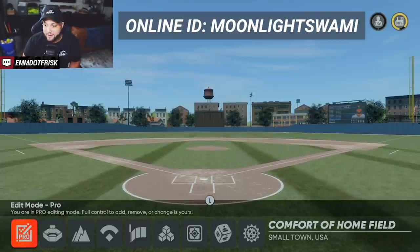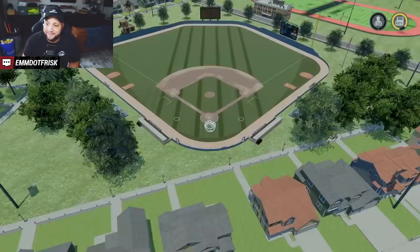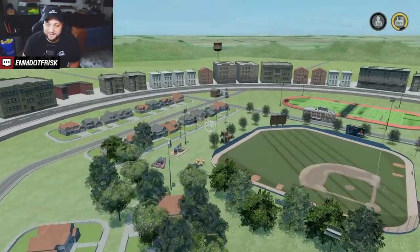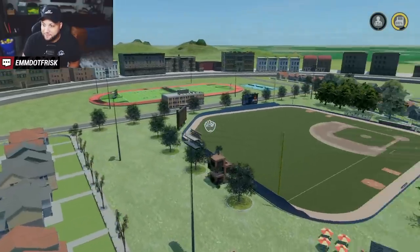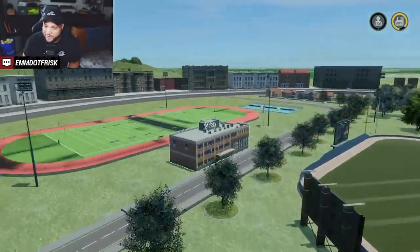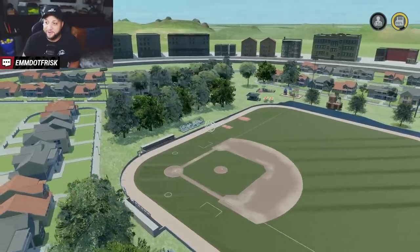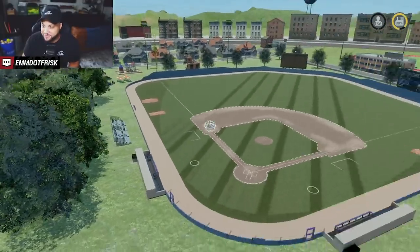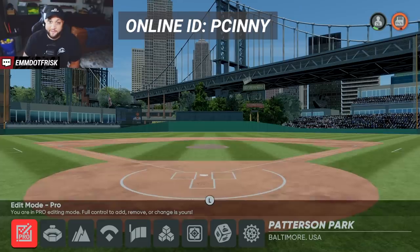Number four is Comfort of Home Field by Swami — the most wholesome field I've seen. It feels like he modeled it after his hometown. You're right in the neighborhood — there's a football field, tennis courts, and what looks like a nice little school. The name fits perfectly. It seats 136 people with little bleachers on both sides. Make sure you get Comfort of Home Field by Swami.